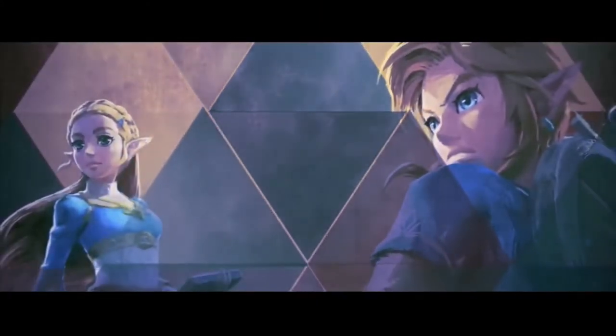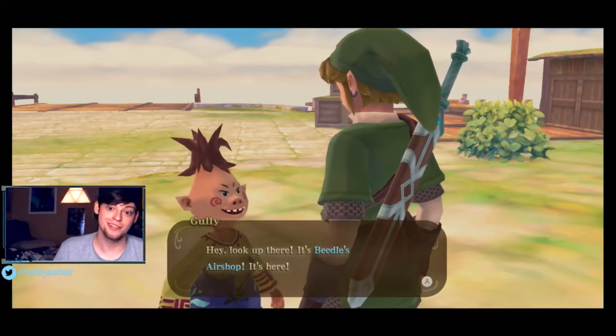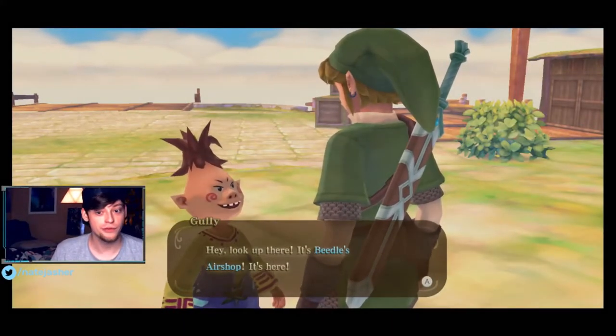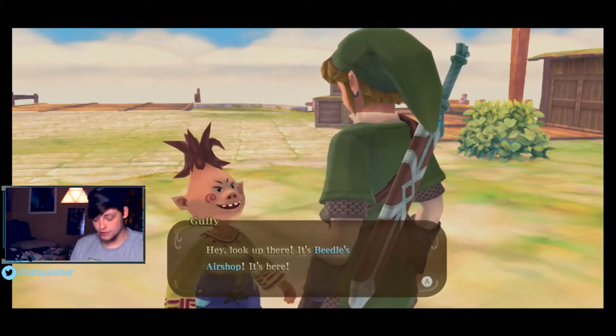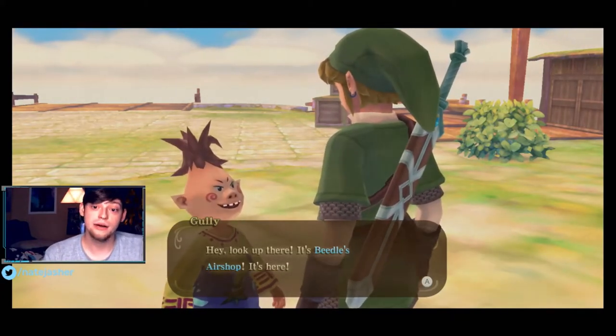Hello everyone, I'm Nate Asher. Fura's down there, and welcome back to Let's Play The Legend of Zelda Skyward Sword HD. Without further ado, let's get into it. So if you remember last time we got the tablet from the forest symbol, and in this episode we have to return the tablet to the tower in the sky.